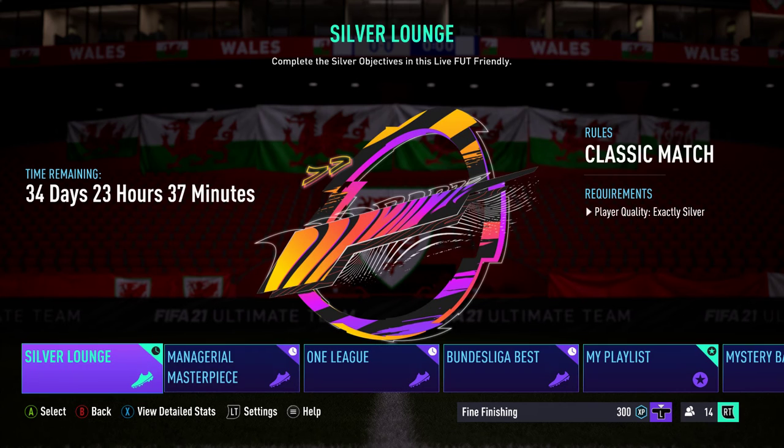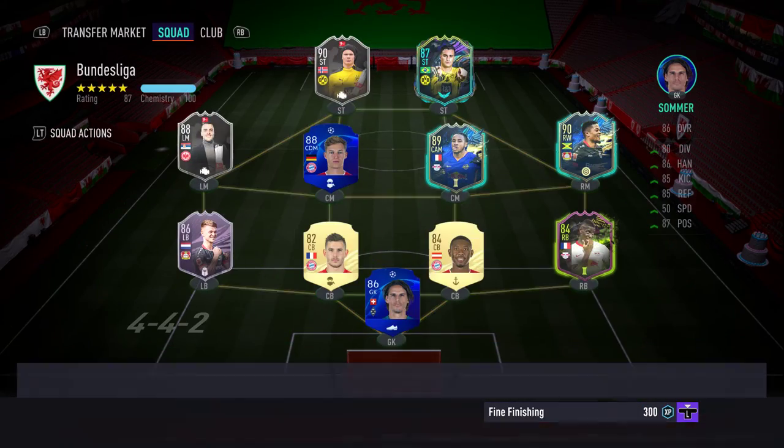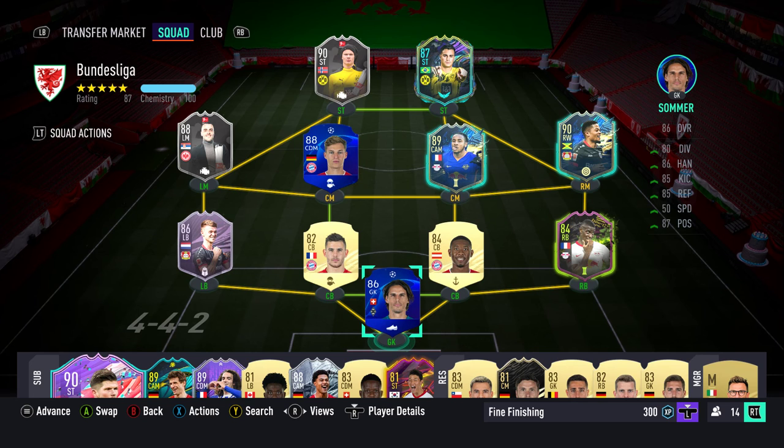This all takes part in the Bundesliga Best Friendly section, which is this one here. It's the same as the La Liga Lynx, except this requires 11 Bundesliga players in your starting line-up, a minimum of five clubs, and a minimum of five nationalities or regions. Most people will probably have a Bayern-dominant heavy squad, whereas you need a mixture of clubs to be allowed to start the game.